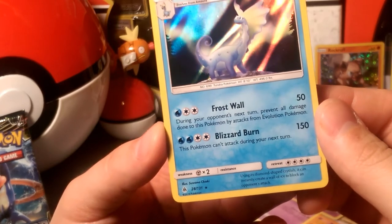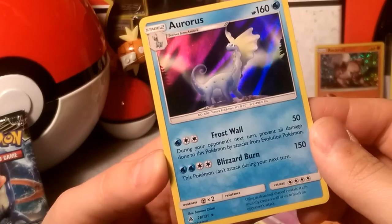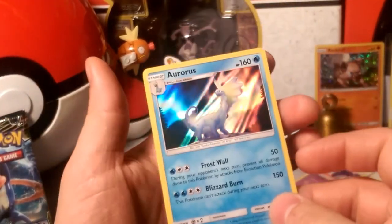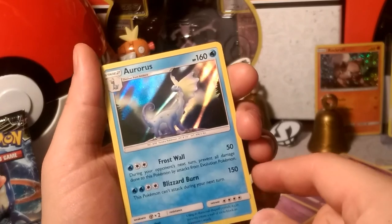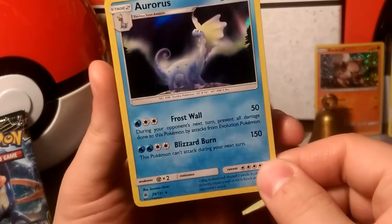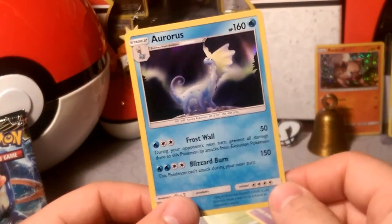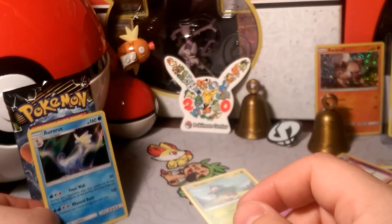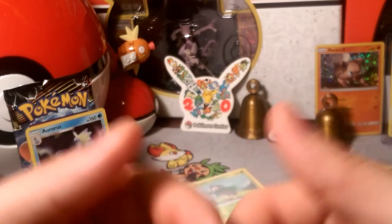Aurorus has Frost Wall — during your opponent's next turn, prevent all damage done to this Pokémon by attacks from evolution Pokémon, so that's your wall, your safeguard right there. And Blizzard Burn does 150 damage but can't attack next turn. I wonder if somebody is going to try to build an Aurorus deck — I'll have to look out for that on PTCGO. Thanks everybody for stopping by. This ran a little longer since it's IRL again, but Alola — hope to see you in the next video, have a good day, bye bye!